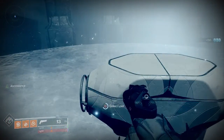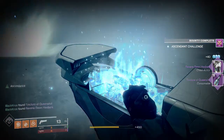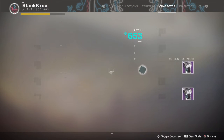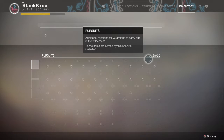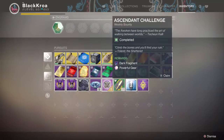As always, grab that chest quick because it will despawn way faster than you might think. We got our cooling scroll back which is good, we got our bounty done which is better, and we also have some armor which will help us out in future runs. Let's go ahead and return the bounty - this will be powerful gear and will obviously help you get to level 750 once Opulence comes out.